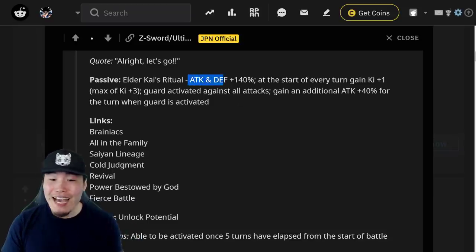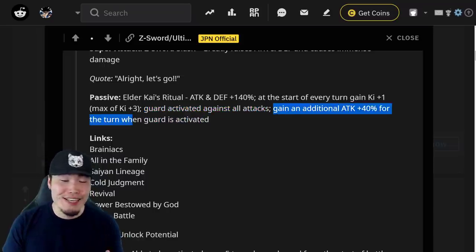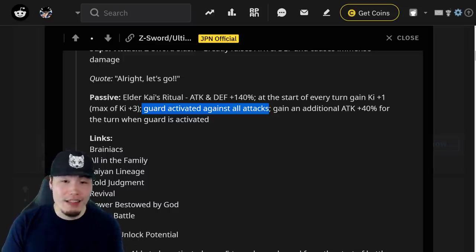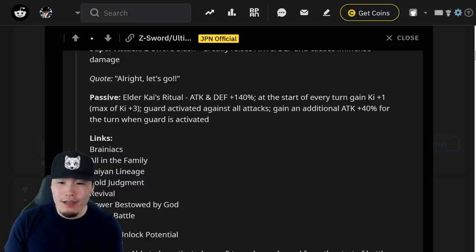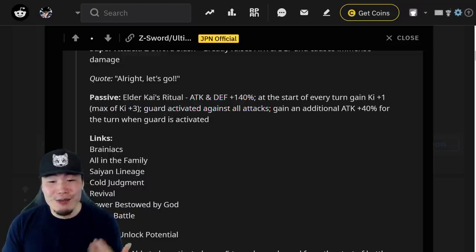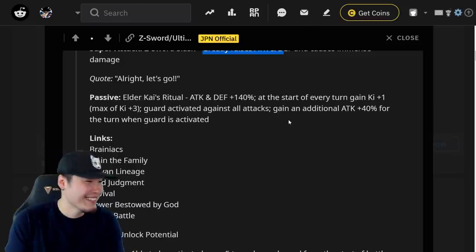His passive is called Elder Kai's Ritual. Attack and Defense plus 140% — and this is just Teen Gohan before transformation. At the start of every turn, gain Ki plus 1 up to a max of Ki plus 3. Guard is activated against all attacks, and he gains an additional Attack plus 40% for the turn when Guard is activated. There's no restriction on Guard activated against all attacks, so you're getting that 100% of the time — unless the enemy cancels Guard. For the most part against most enemies he'll be getting that 40% extra attack guaranteed. So he's already getting 140% Attack and Defense, some Ki, guarding against all attacks, and stacking Attack and Defense every single turn. This dude is insane.